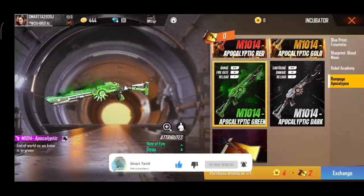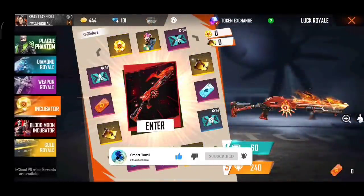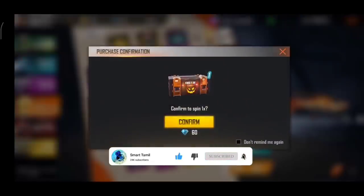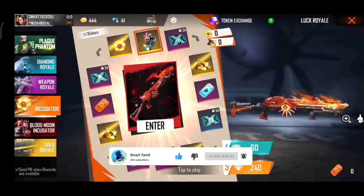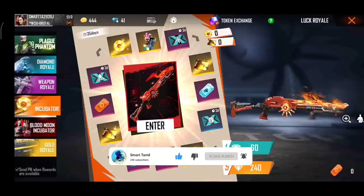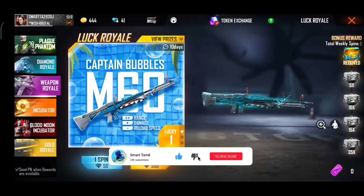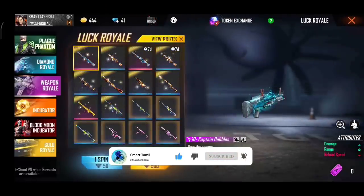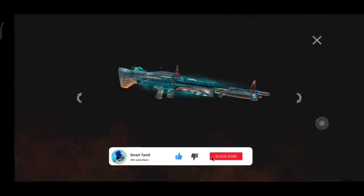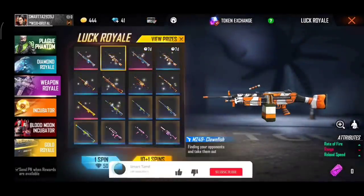From the comment section, here is a spin — that will go to 100 diamonds. There's an offer so a spin. You can see that the map is easy. We can see the map of the M1040 and the video. Share this video with your friends. We can see the M60 coming in the upcoming weapon royale — Captain Bubble M60, double range damage plus reload speed. This is a legendary weapon.